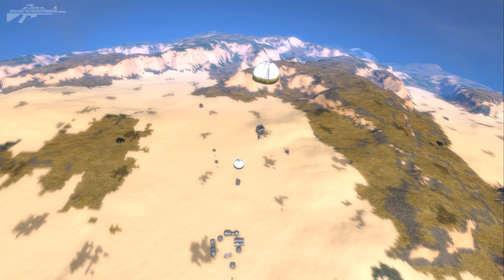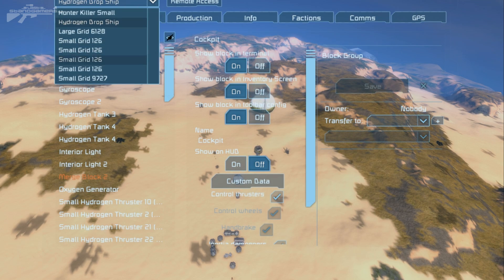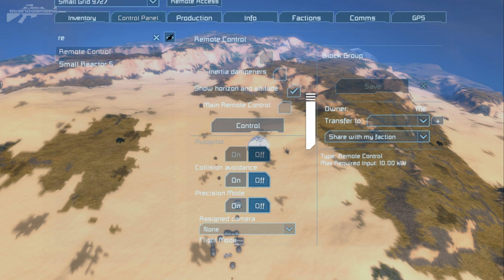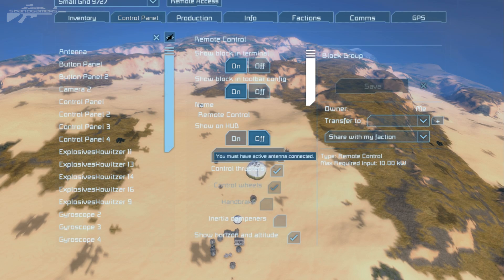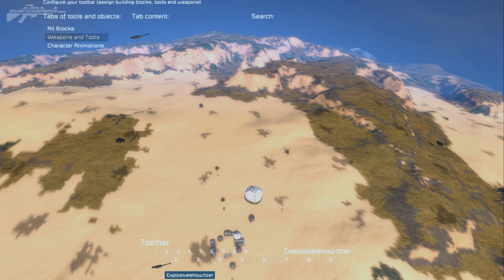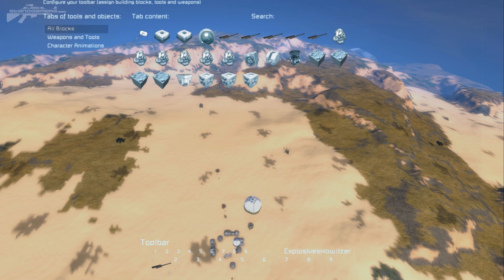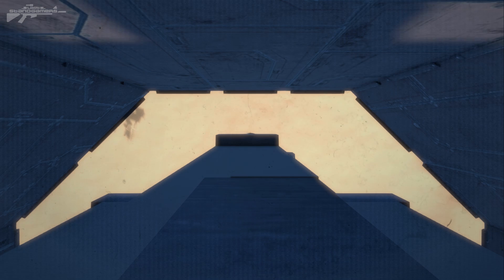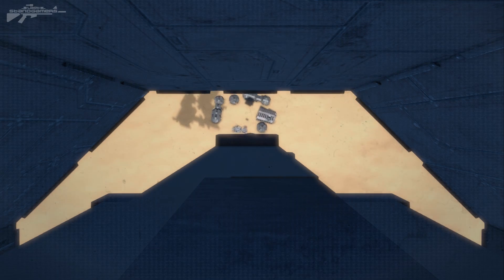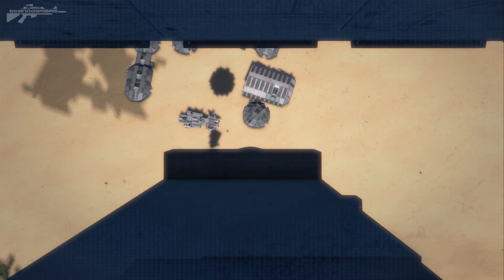We can actually take control of this now and get ourselves onto the weapons. Remote control — we go through the process: hit control, add the weapons to the tab, then add the cameras to the tab. Let's hit that on one and see if we can aim this thing or see the base through the camera. There we go — we've got the base zoomed in, so let's fire a few rounds.